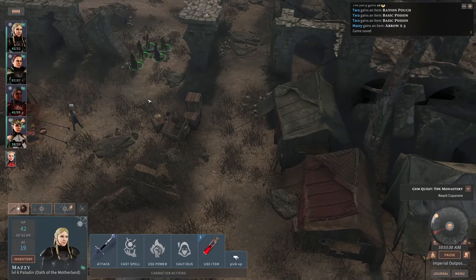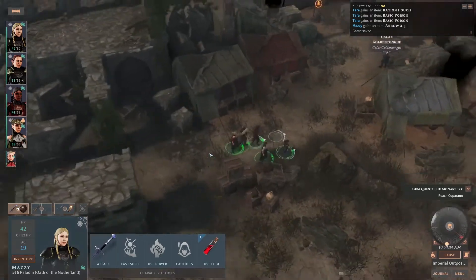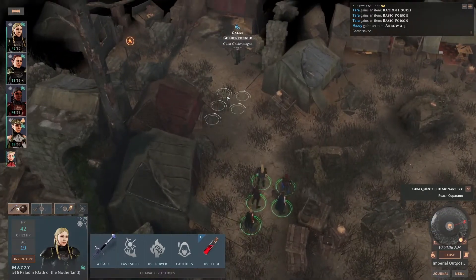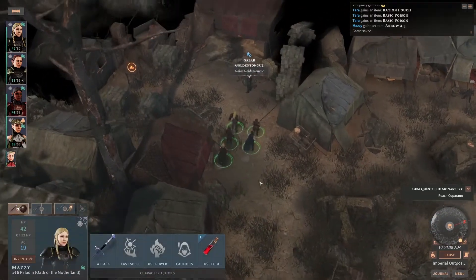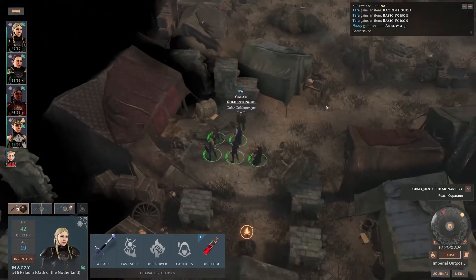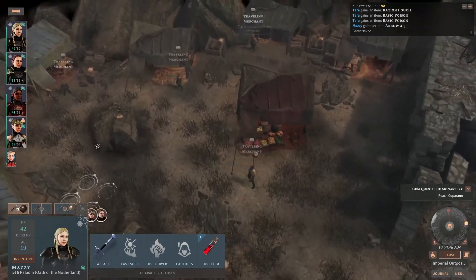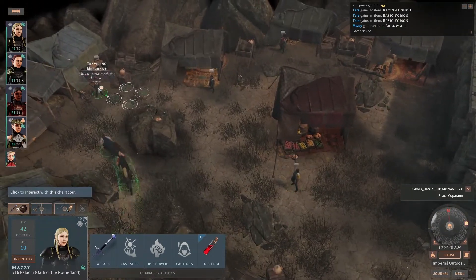Hello! This is the RPGcrawler and welcome back to my let's play of Solasta: Crown of the Magister. We are in the caravan that we came across. Got our golden tongue there. Let's talk with these merchants and try to interact with them a little bit, see what they've got to sell.